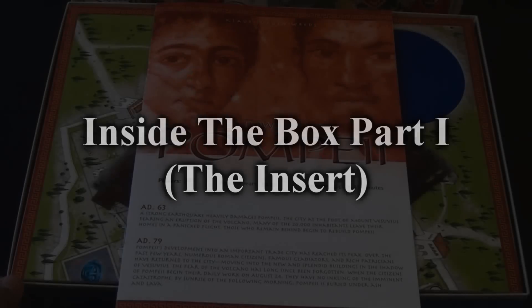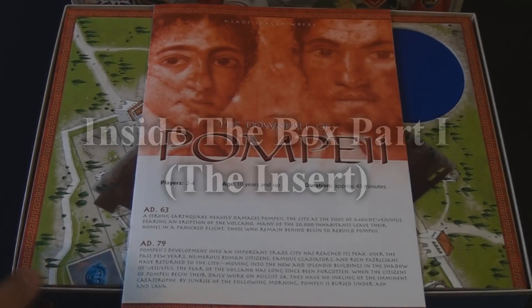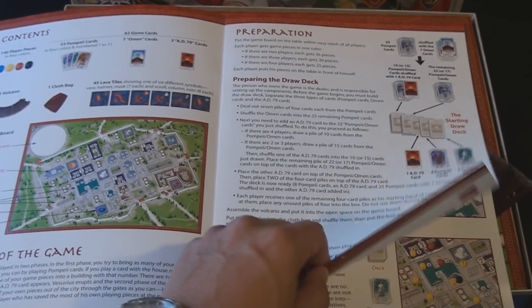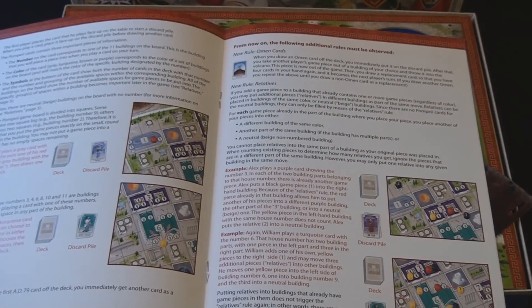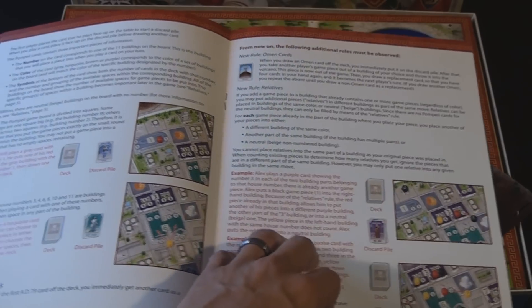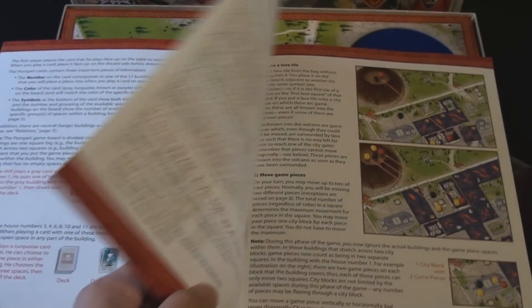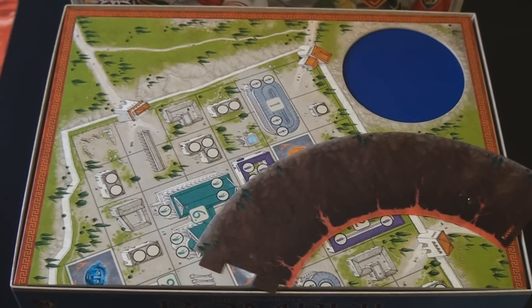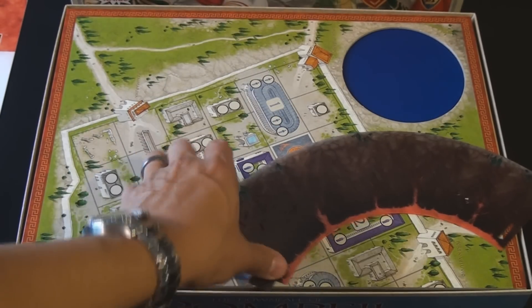The first thing inside the box is the rulebook. It's a very small eight-page rulebook, very simple to understand. It is a simplistic game with a little bit of strategy and some luck. There are plenty of examples in here covering the harder-to-understand elements such as the wild cards and the relatives rule, which we'll get into once we go through the gameplay.